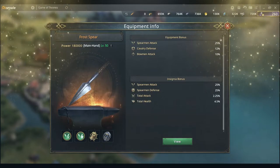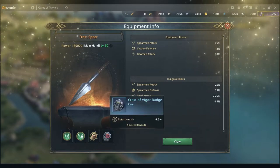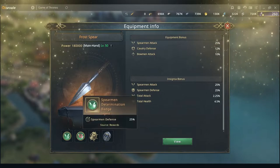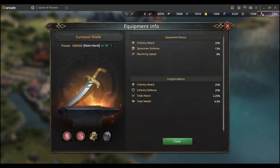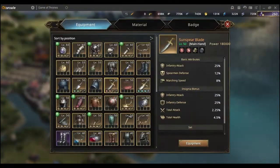You still use attack, defense, and health. The same applies if you're going spear, though I don't have held badges. What you could use if you don't have any is total attack badges or the KvK ones. You're still going to need attack and defense, and the same applies to infantry mono troop type: attack, defense, and whatever else you may have.